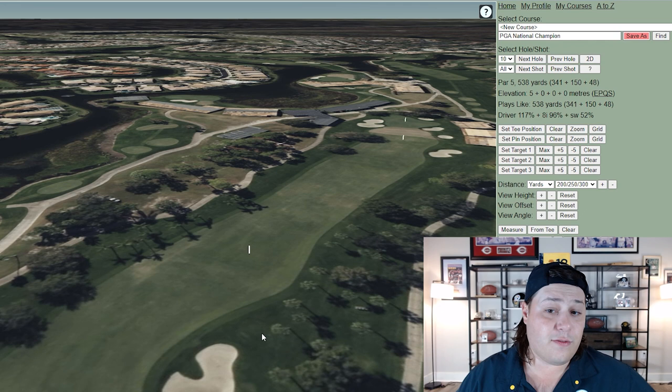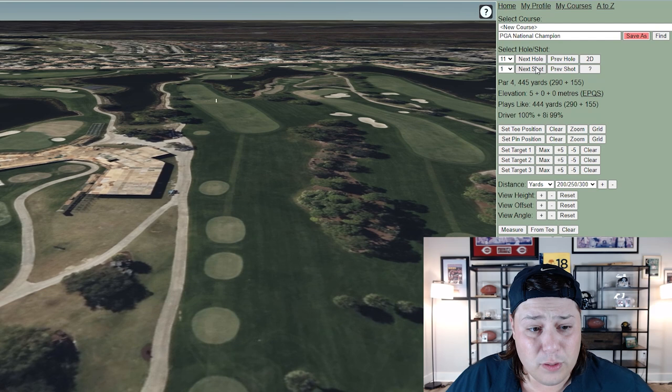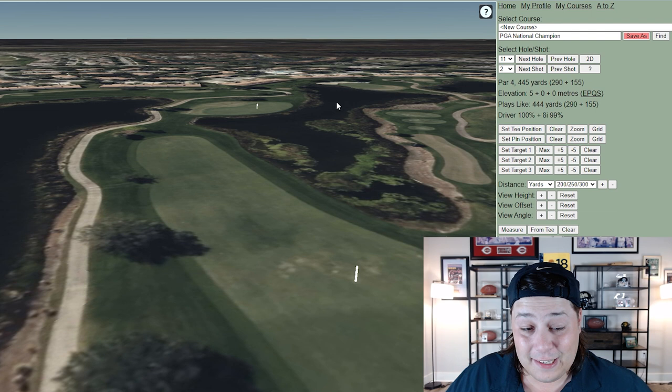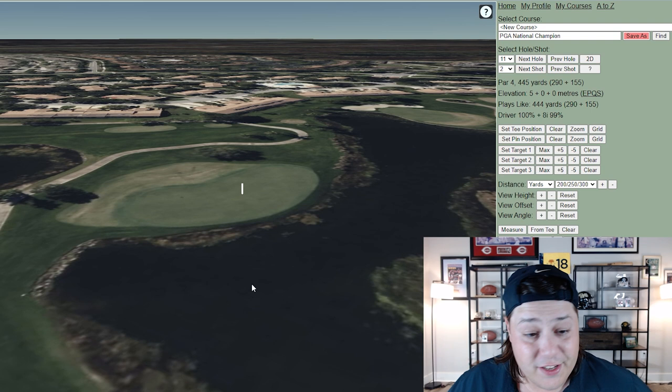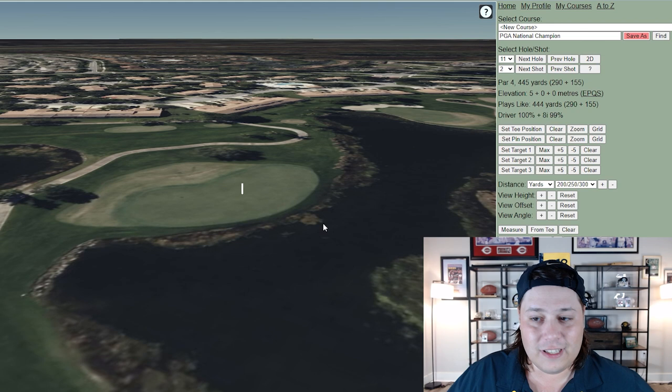Hole 11 is 445 yards with a really difficult second shot. Even the tee shot is worrisome — you'll see people miss into the hazard to the right, or even over to the left where the cart path will take some balls into the drink. There are lots of gators in those lakes too. With the approach shot, water is in play again, and if you miss the fairway you're in trouble coming into this green. Lots of water balls — 11's a brute.